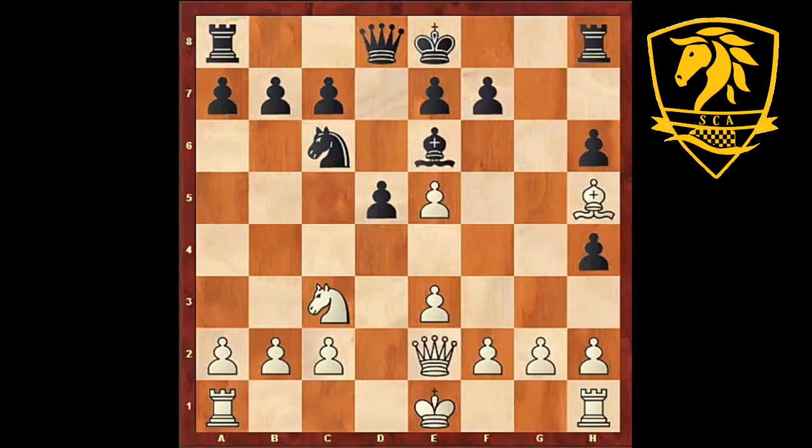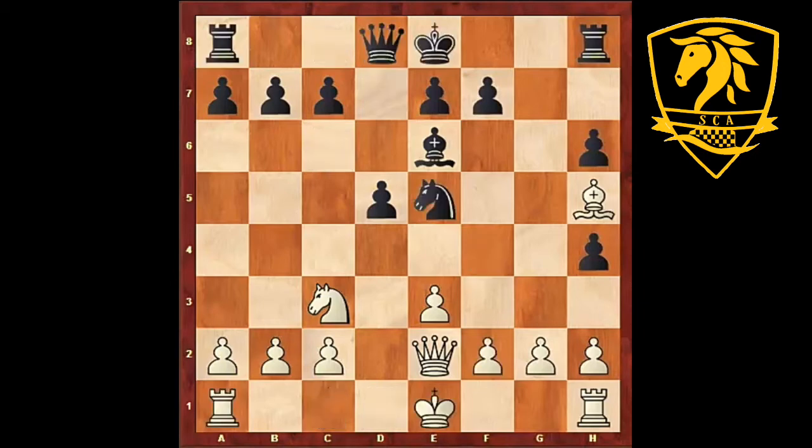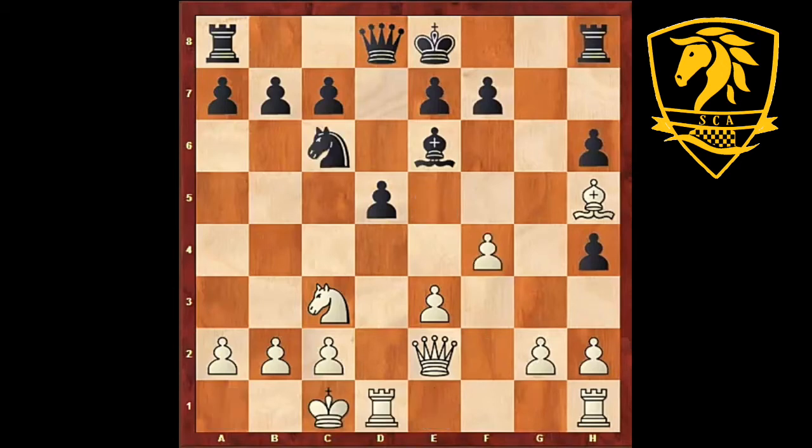After bishop e6, white can just play queen e2. This queen can later move to b5. The idea is simply that white wants to castle long and then the rook is on the same file as the black queen. After castling long and f4, white has a clear advantage - it's a very difficult position for black. If black captures our pawn and we attack it, it has to move, and after castling long the computers say winning position for white.